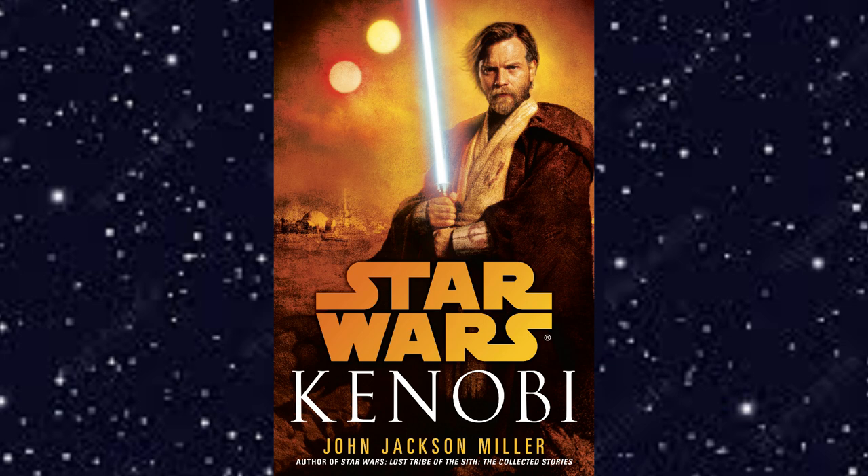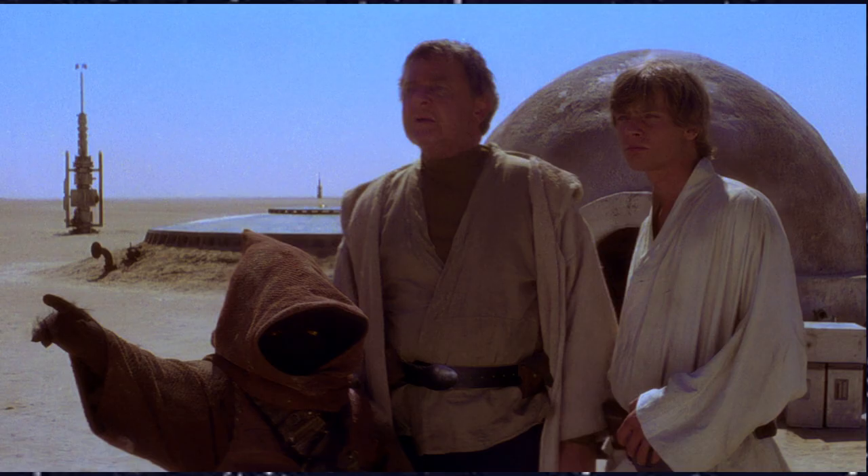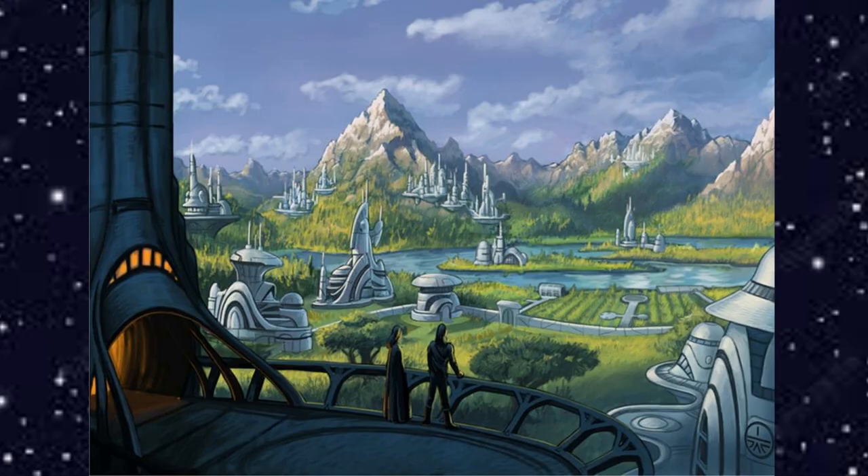Number one is Kenobi by John Jackson Miller, published by Del Rey August 27th, 2013, taking place 19 BBY — basically just after Revenge of the Sith. In this story, Obi-Wan Kenobi helps Annalene Colwell and other local farmers defend against the Tusken Raiders led by Ayark. Kenobi also grows close to Annalene, but it doesn't go anywhere — obviously, that's not what he's supposed to be doing. He's got things to do: watch over Luke and continue his training with Qui-Gon Jinn.